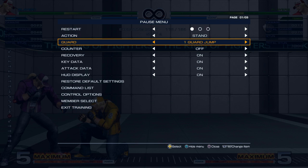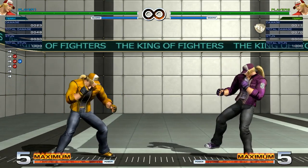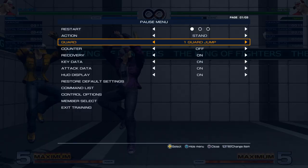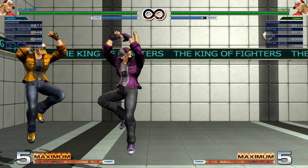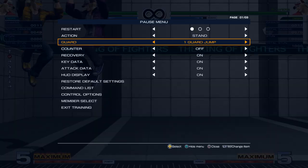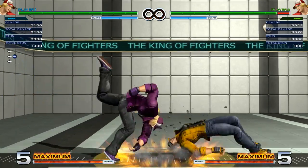To demonstrate frame advantage: using one guard jump after they block, then jumping at the same time — as soon as block stun is over, we're both able to act, but my Terry is almost on the ground already and lands before the other Terry, which means my Terry gets to act first. That's what it means for the frame advantage with Burn Knuckle.